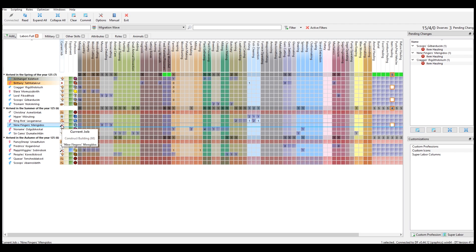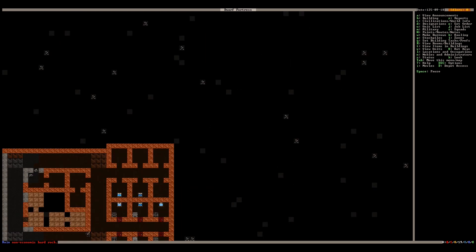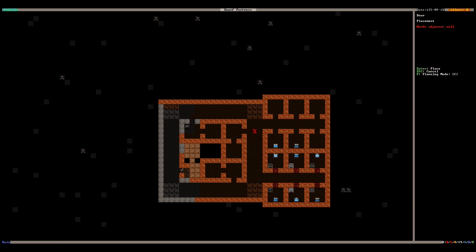What are you doing? Constructing a building, okay. As long as you guys don't haul — I want them to be focusing on just digging out these areas. There we go, they're on it. Let's get a noble room up so we can get — let's get one for our trader and our broker for now, and then let's get some more of these rooms up.